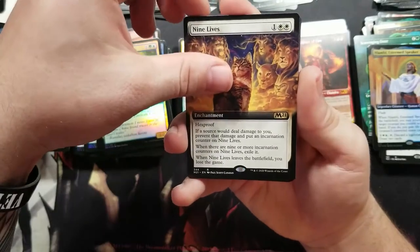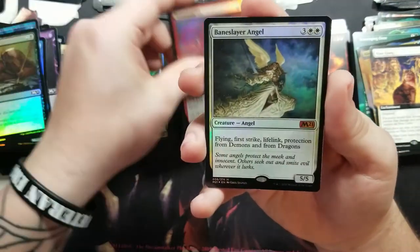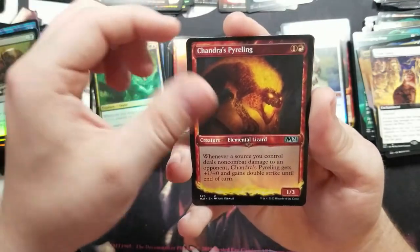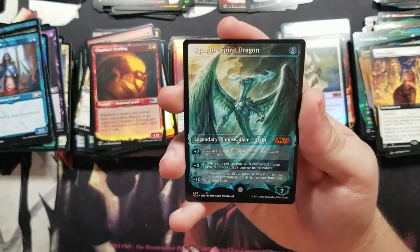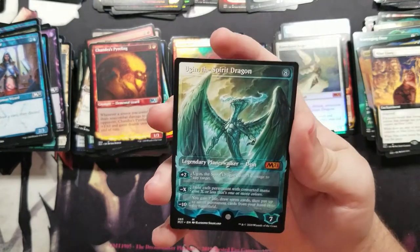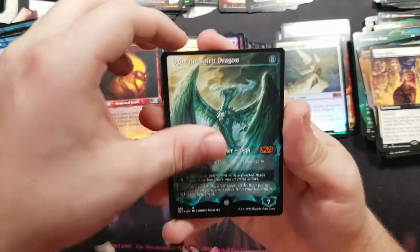Got a full art Nine Lives, got a Transmogrify, not a Baneslayer Angel, got Chandra's Pyreling. And then — oh my goodness — a full art Ugin, the Spirit Dragon! You just cannot beat that!